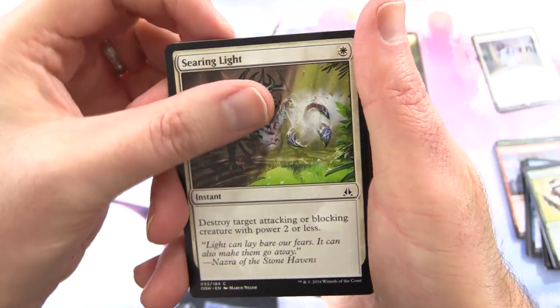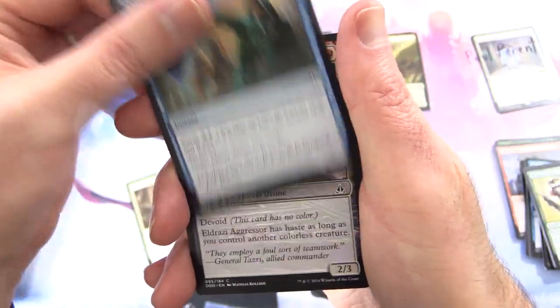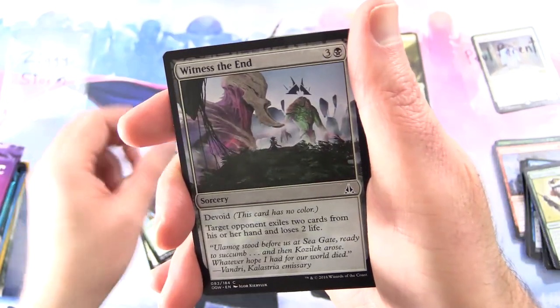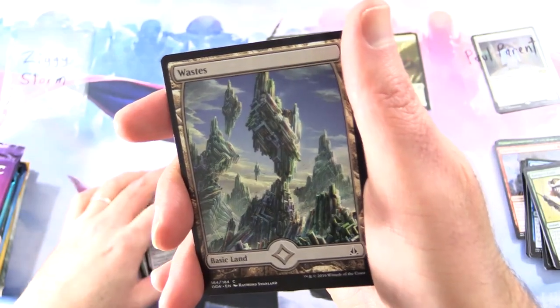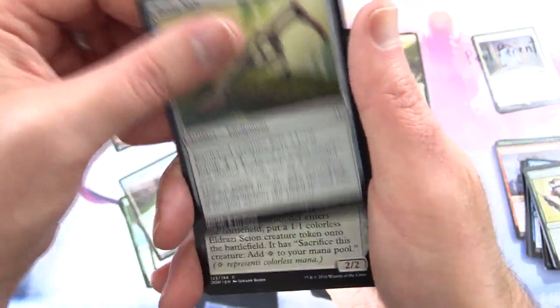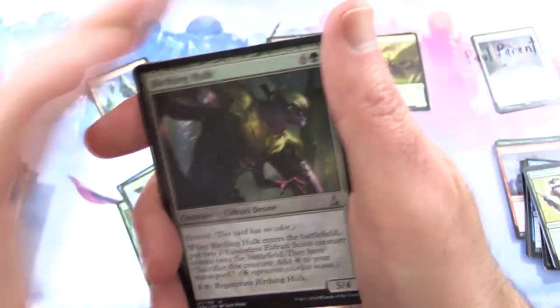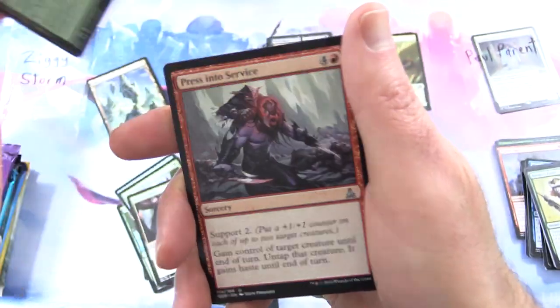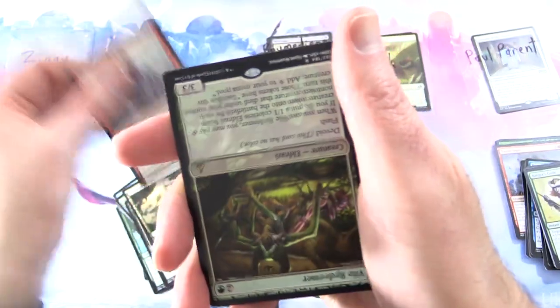We have Searing Light, Comparative Analysis, Eldrazi Aggressor, Kozilek's Shrieker, Netcaster Spider, Witness the End — a very nice Waste, so I'll throw that in. Gravity Negator, Bone Saw, Scion Summoner, and every pack in the box is upside down for some reason. Birthing Hulk, Tranquil Expanse, Press Into Service.